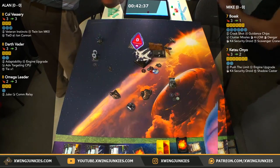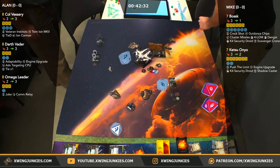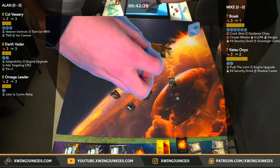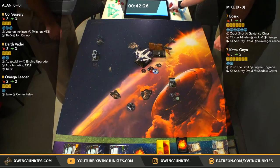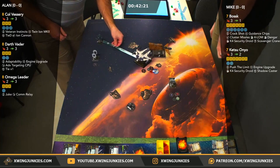We got a crit and a focus. Juke is online. We got two evades — juke one — and there's the evade. No damage going through. Mark is running Whisper — maybe we'll get him on stream later. Vessery — he's going to shoot that ion cannon first. Does have the Tie D — nothing gets the target lock, he's going to spend it for the reroll.